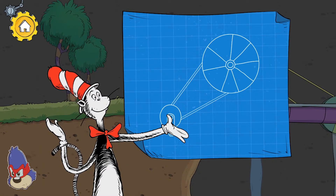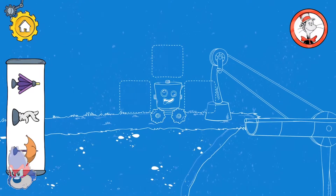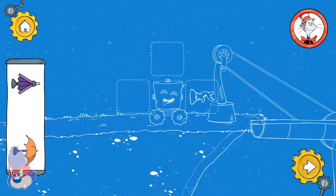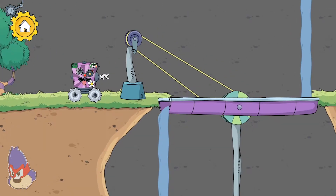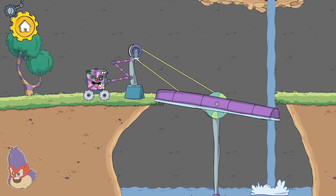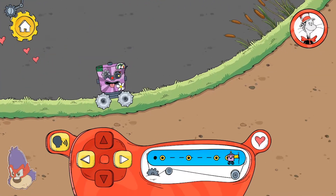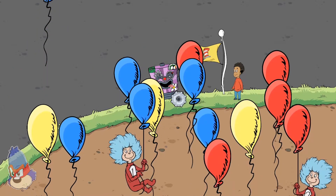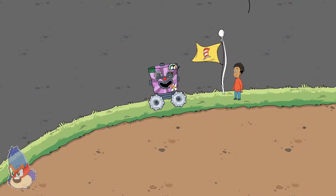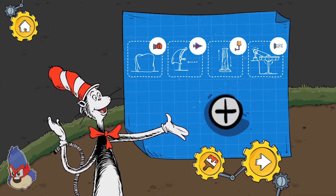Pulleys help you lift something more easily. Looks like another problem your robot needs some help with. The hand turns the crank, which moves that platform around so we can move over it. You finished the level! We used these tools to pass these obstacles on our way through this level. You found a new decoration — touch the paintbrush button to use it.